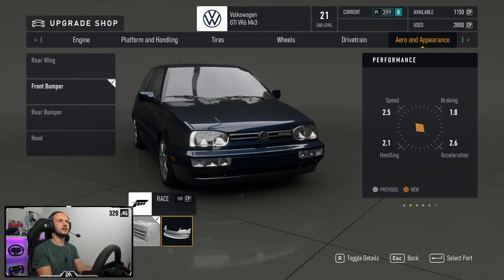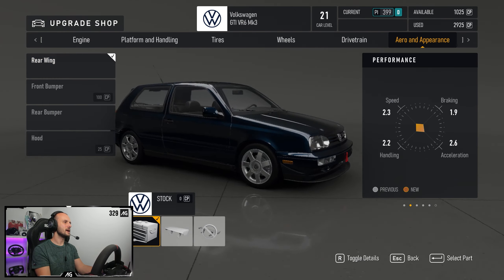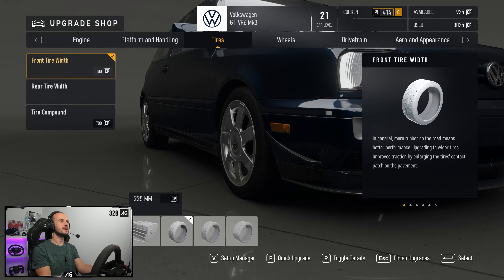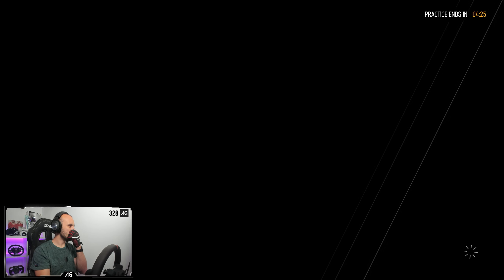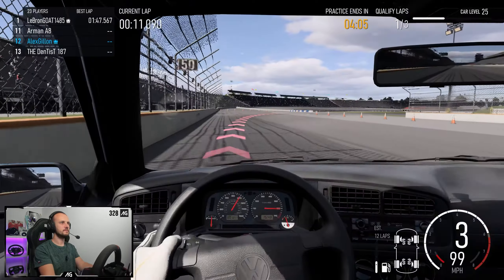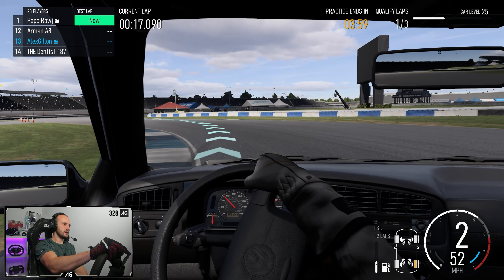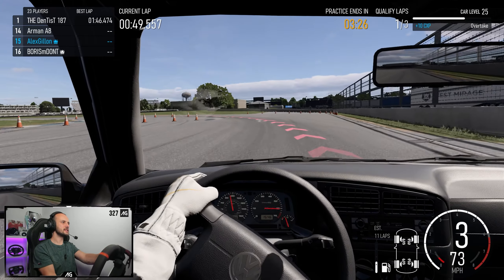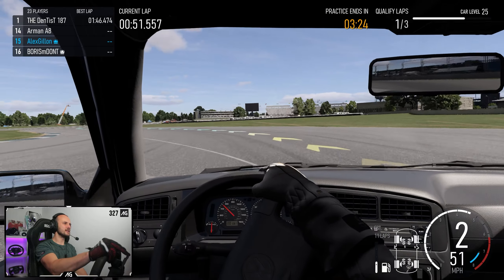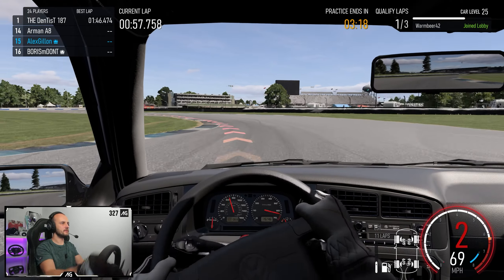A bit of front aero - it doesn't add any performance points but apparently it takes a bit of top speed. I'll whack it on. Bigger front tyres - we're going to go for it. Then take off a bit more power. We've just got to get in with it now. Let's qualify. This is the last race of the episode guys - if it doesn't happen now, it's not going to happen. We've probably got time for one lap.